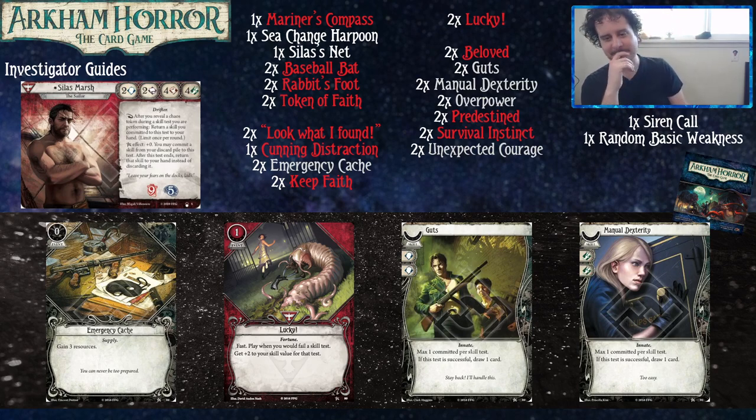Emergency Cash gives you money to play your stuff, and that's really good. Next up, Got Lucky — one resource to play, it's fast. Play when you fail a skill test and it gives you plus two. This is a nice insurance button you hold in your hand for when you fail a test you don't want to fail.